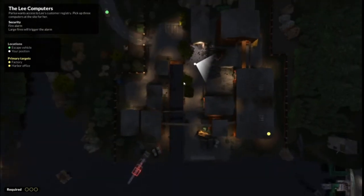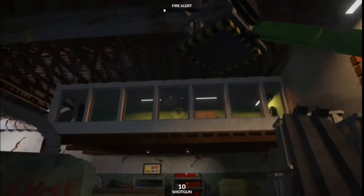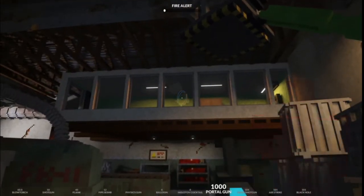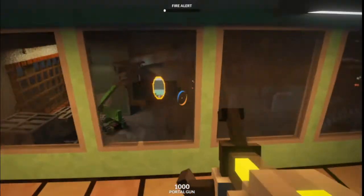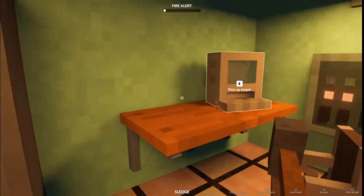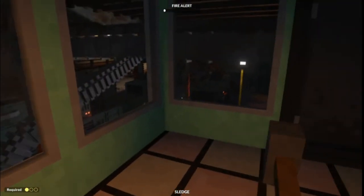Alright, so we seem to have lost another one to the black hole. So for this one you're going to want to bring out your shotgun and pop down a portal into the room here. Grab your computer — we need all three. Son of a bitch.